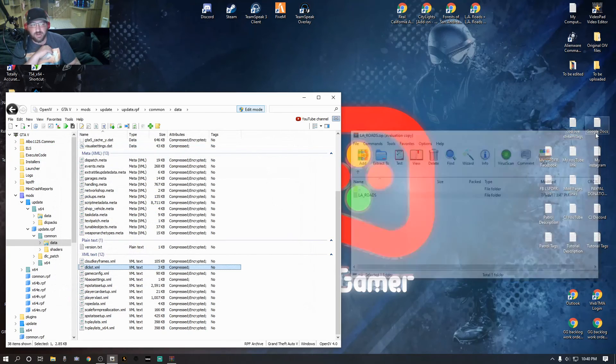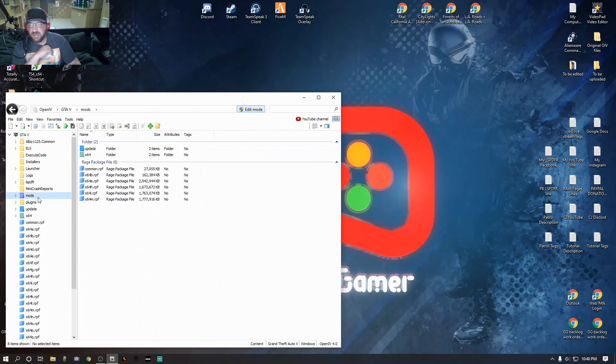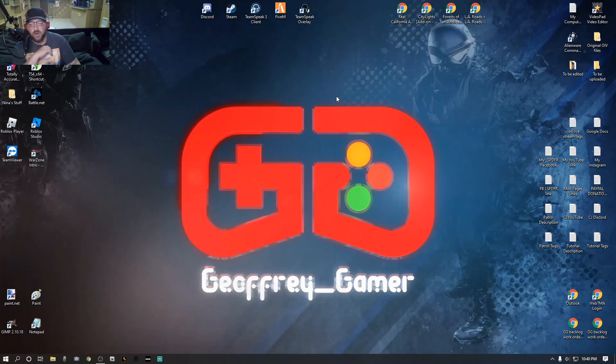You can exit out of WinRAR. You can double-click Mods or go up to File and close all archives. Click Edit Mode because we are all done with that, then exit out of OpenIV. And folks, this is where we will go into the game and I will show you what you just did for your Grand Theft Auto. I'll see you in there.